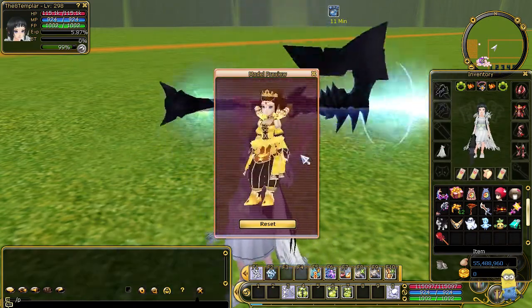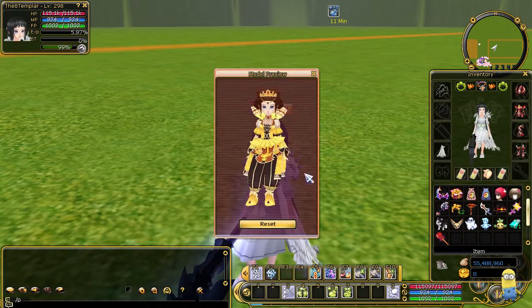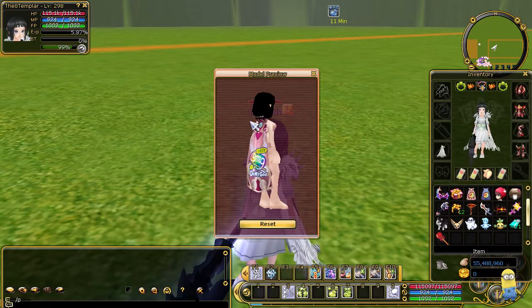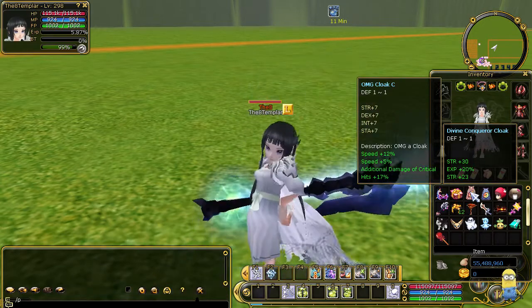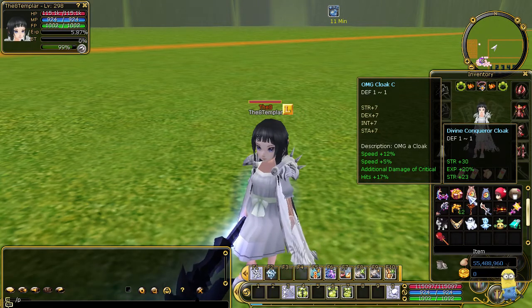Then I have a dignity set which is a basic CS set — you can get that one, it's still in the box, you're gonna get the whole set. Then I have an OMG cloak which looks nice — oh my god, OMG! And it has speed plus 17 additional, so it's really fast. It's a fast cloak, it's gonna make you really fast, so that's cool.